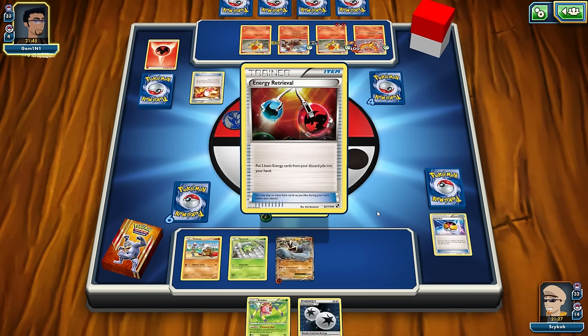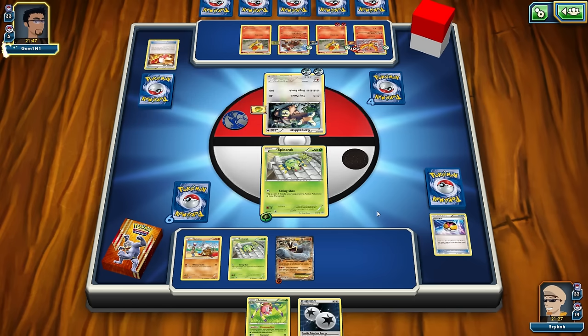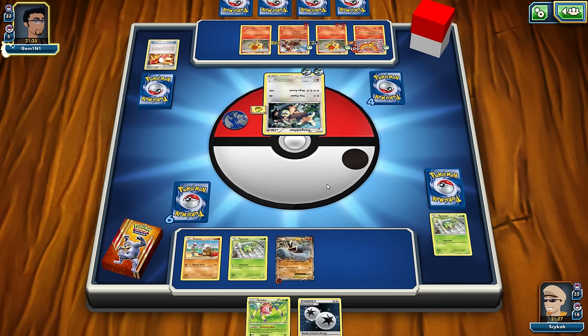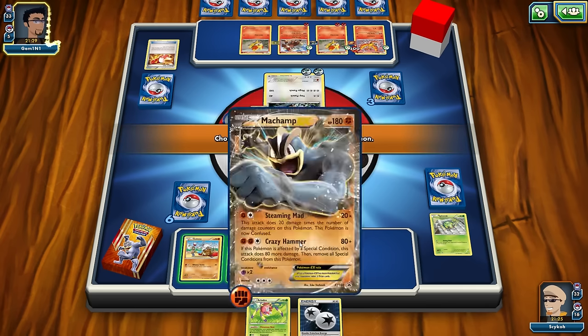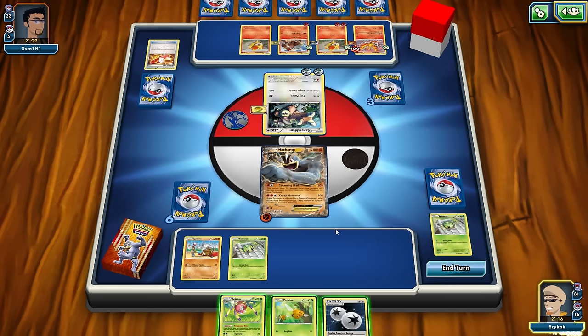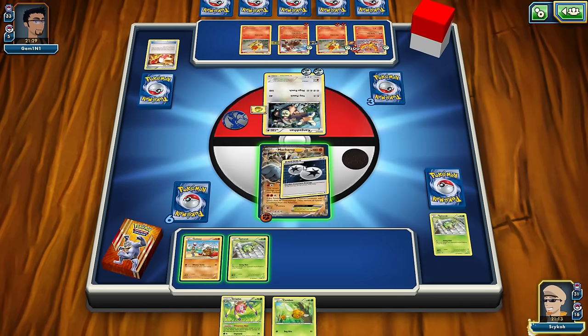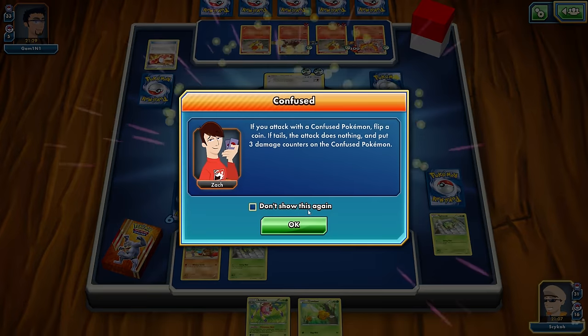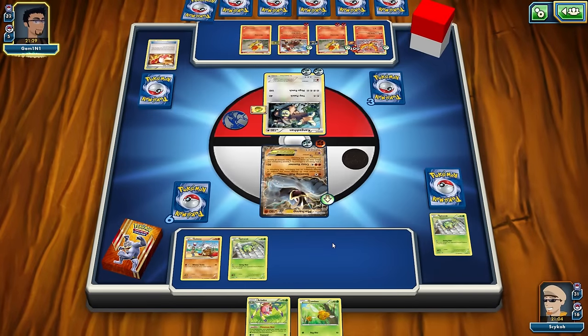He used an item to put two basic energy cards from his discard pile into his hand, so he's going to have more energy cards to work with. I really need to draw Fighting Energy to get up to crazy power — it's going to take me two turns to get there, and I have to survive that long. Mega Punch is going to take down Spinarack unfortunately. I'm just going to have to go ahead and put out Machamp EX — it's going to die in two turns, but I don't know what else to do. I have to use a Double Colorless to attack. Let's do Steaming Mad — it's only going to do 40 damage, but we are now confused.